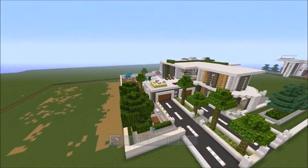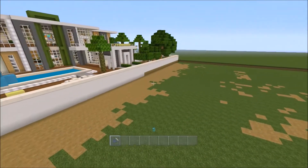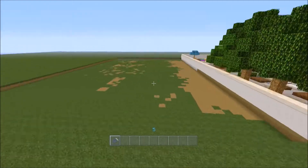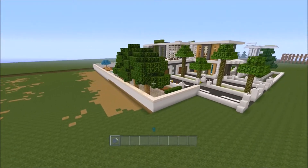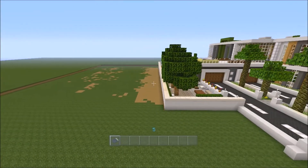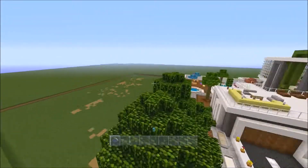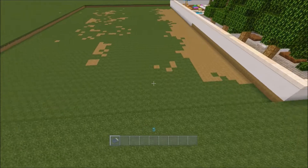Hey guys, Lunar here, and welcome to the second modern road tutorial I'm doing. The last tutorial was just for a main road through a city, it didn't have much detail to it. But this one is for a suburb area, so you can see I have one of my modern houses here, and I've dug out where the road will be.